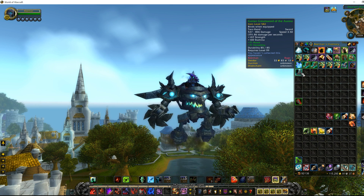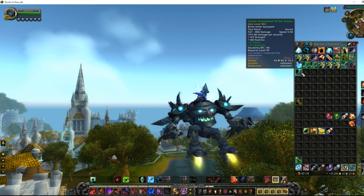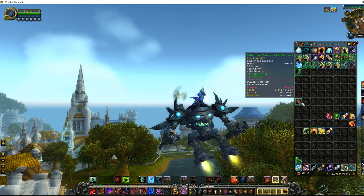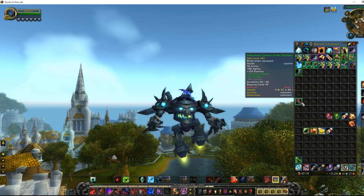When you see the blue appearance text appear below the description and you haven't collected this appearance, then you know you have a transmog. This one over here is not a transmog, but it can still be sold on the auction house for people that are disenchanting.